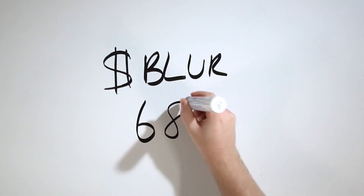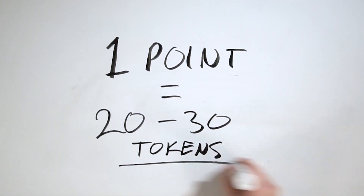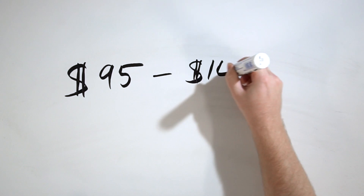So how can this print money? Here is some napkin math. The BLUR token price is currently 68 cents, and it's been estimated that one point equals 20 to 30 BLUR tokens. This means at seven points a day, I'm making between $95 and $145. Where it gets crazy is if you drop two, three, five, even 10 ETH — you actually exponentially grow the amount of points you can get because you have more access to more projects to bid on and can bid more on those projects too. These estimates can be off, the BLUR token can drop in price, and bidding may not be as lucrative — especially after double points drops — but I actually think it's going to go the other way because people won't be bidding as much.